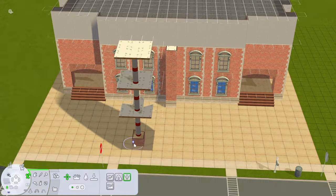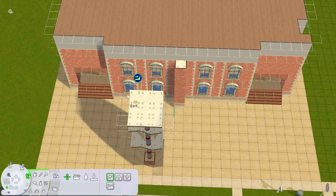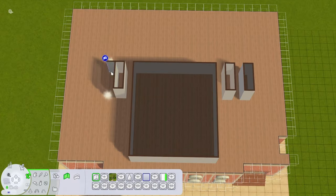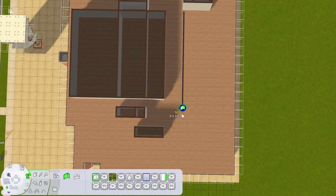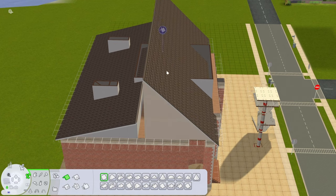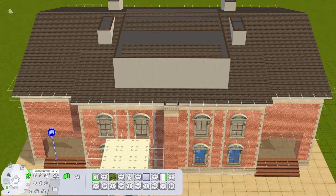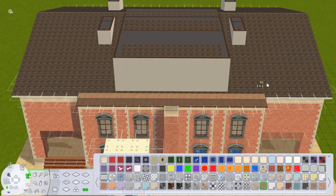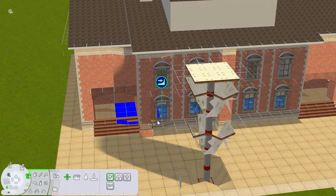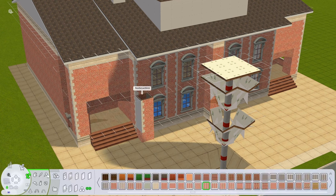To set up my high school, there was a Sim already living in my town who was a high school teacher as her job. So I bumped her up to principal and made her purchase this building, and now it is an owned community lot. She hired someone to be the janitor too, so hopefully it will stay decently clean. I'm going to use the visitor controller so that only teens can come here, and as we continue decorating the different rooms, I'll let you know about other mods or objects I plan on using.